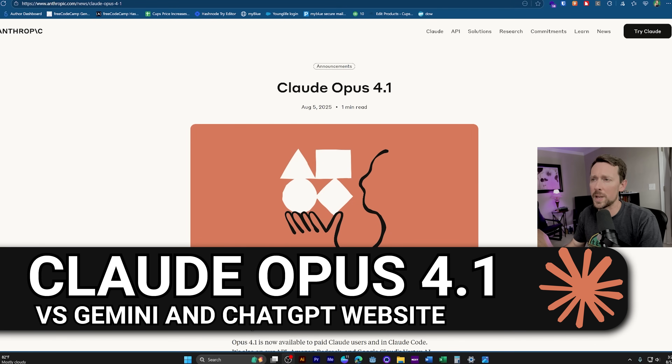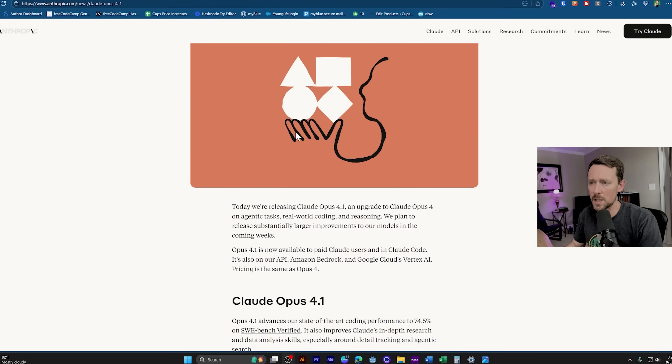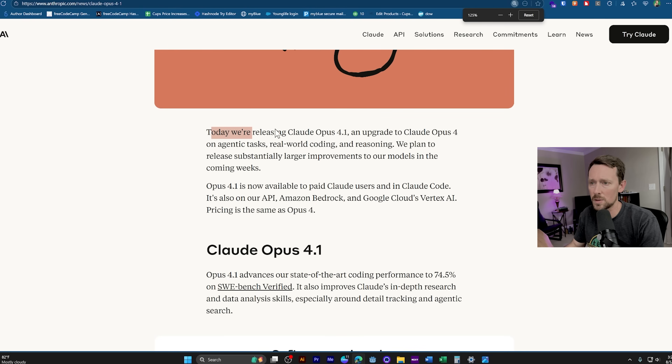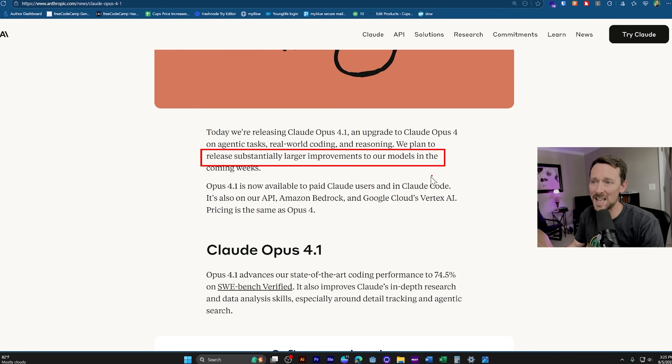Claude has released Opus 4.1 as of a couple hours ago — this is August the 5th, 2025. Here's the article. It's pretty straightforward and to the point. This is an all-out upgrade from Opus 4 on agentic tasks, real-world coding, and reasoning. They plan to release substantially larger improvements to all their models in the coming weeks, so there's more coming soon.